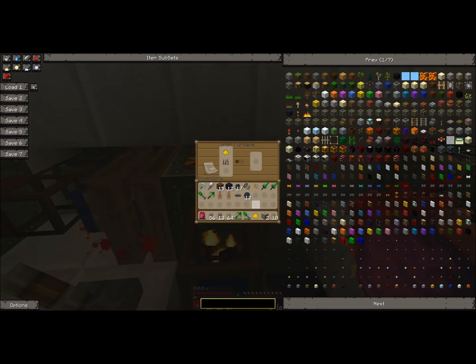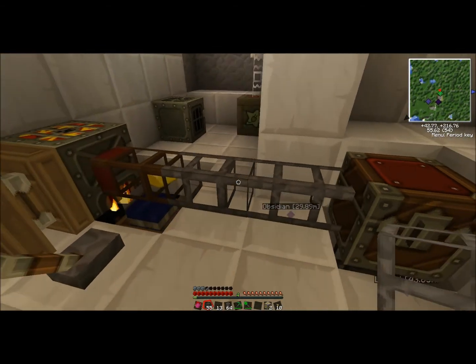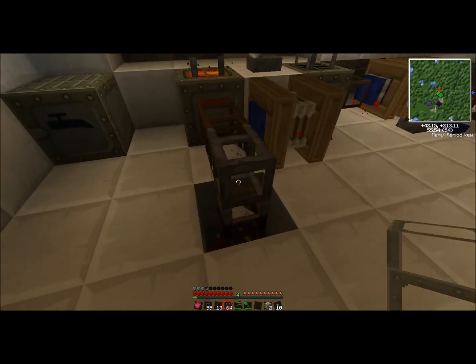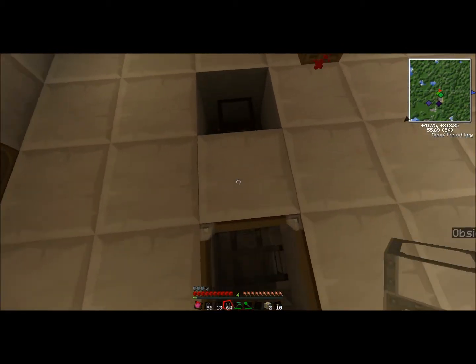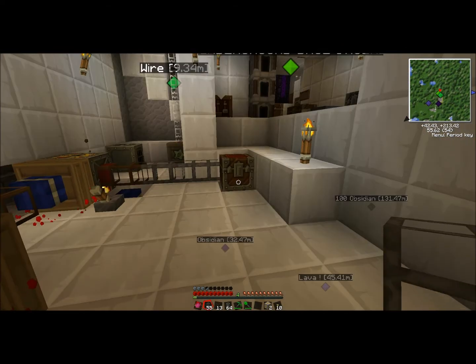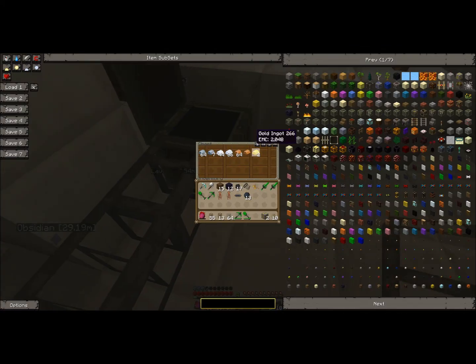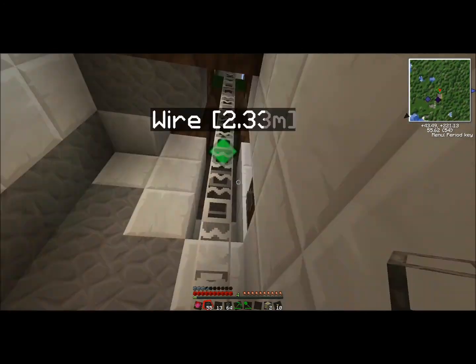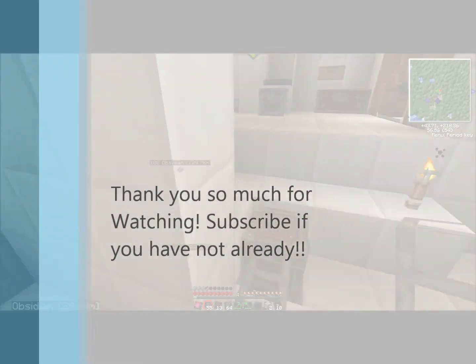See how that worked? It's just an easier way to get materials, because this is all I've gotten so far — kind of a lot. And that's pretty much it. What I have here is a battery box that's hooked up to a quarry. The quarry is working. I just wanted to show you guys what I've been doing. See ya.